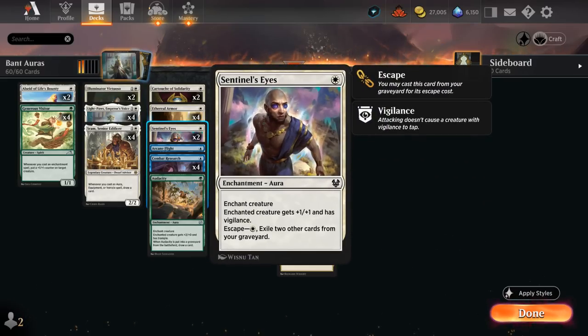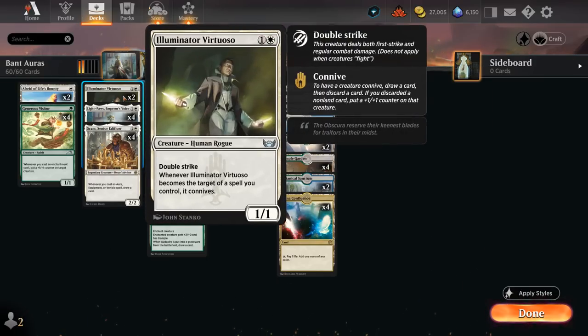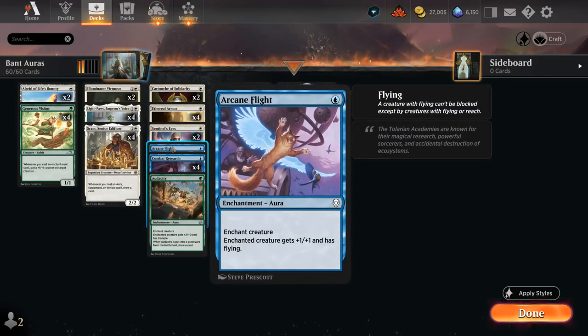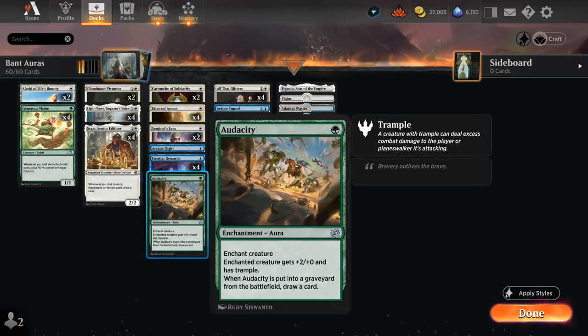We also have 2 copies of Sentinel's Eyes, giving +1/+1 and Vigilance, and it can be escaped out of the graveyard — so we typically don't mind discarding it to the Virtuoso's connive, as we'll often still be able to replay it. Then Arcane Flight as a second flying enchantment, giving +1/+1 as well. And last but not least, Audacity, giving +2/+2 and Trample, and when it's put into the graveyard from the battlefield we also get to draw a card — a very recent addition from The Brothers' War.